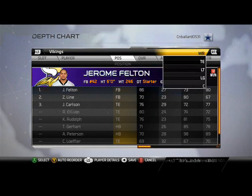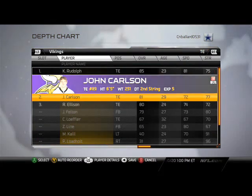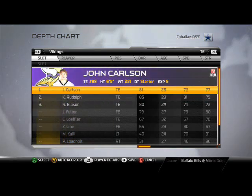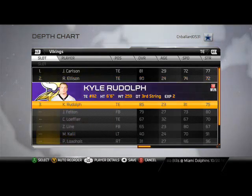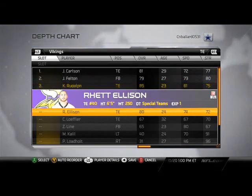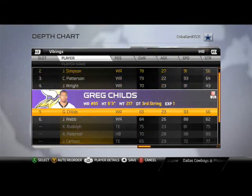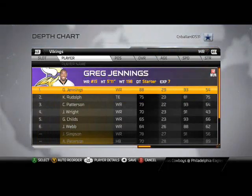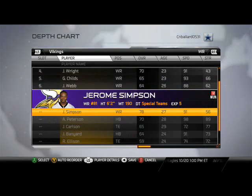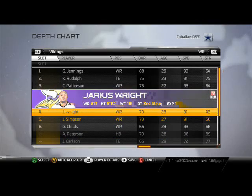The tight end position is where the depth chart change is going to happen. I'll move Carlson up to number one and put Felton at number two. Rudolph is going to be a wide receiver in this offense, so I put Rudolph at the number two wide receiver, and then I have Patterson in the slot with Jennings. You could put Simpson in there, or even Joe Webb if you're a fan of him.